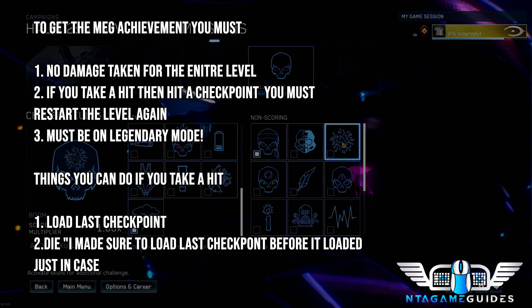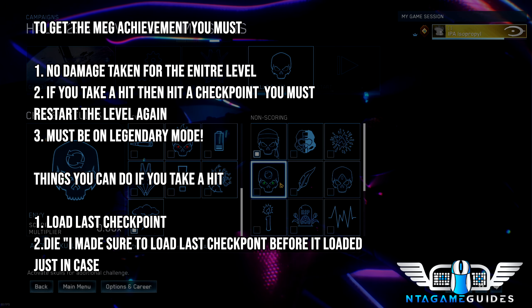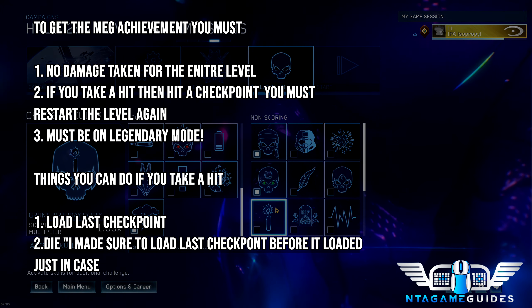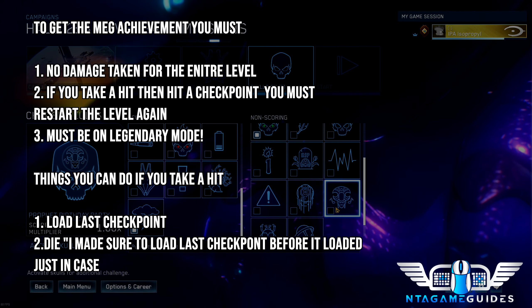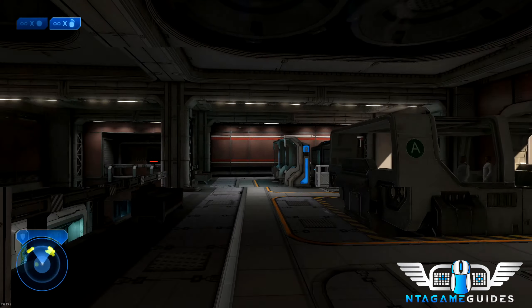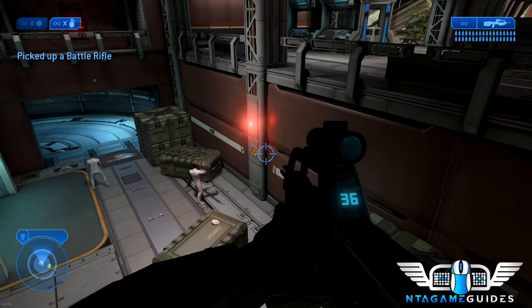You can reload last checkpoint, but if you get hit, then get a checkpoint and you have to restart. If you die, I've made sure to reload checkpoint, but I don't think that matters, but I want to do it for safety. Also, one more thing before we skip to the next achievement: the Scarab Gun is like a double-edged sword. It's great, but it can also mess your world up, so don't get too close when you shoot it.